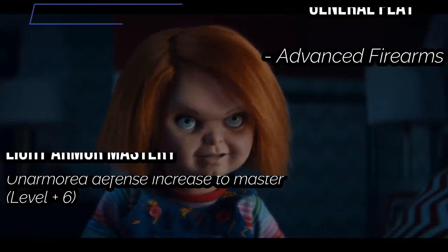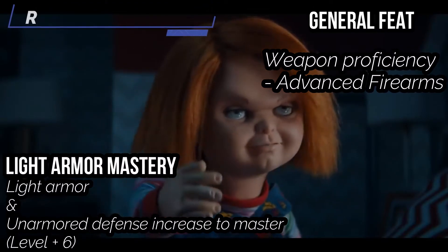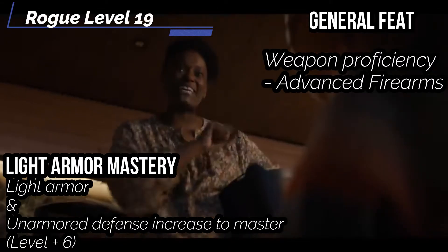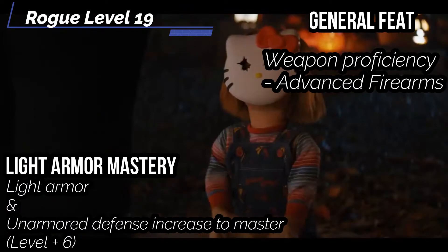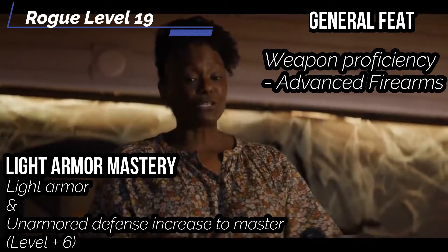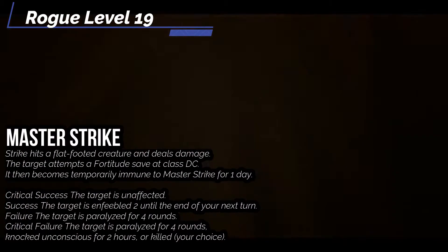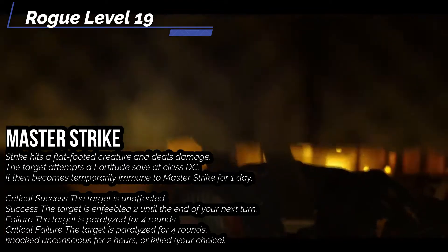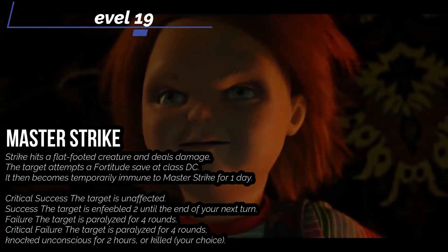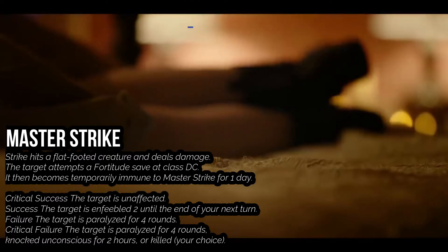At our nineteenth level, we get Light Armor Mastery — proficiency ranks in Light, Medium, and Unarmored Defense increase to Master. You also get a general feat — let's take Weapon Proficiency once again, this time picking Advanced Weapons for Firearms, so that will cover all the weapons and guns Chucky can use to kill people. We also get Master Strike at this level — you get a proficiency rank bonus to your Rogue Class DC up to Master. And as a free action when you hit a flat-footed creature that deals damage, you can attempt to enfeeble it, paralyze it, knock it out for two hours, or outright kill it depending on how badly they fail the check.